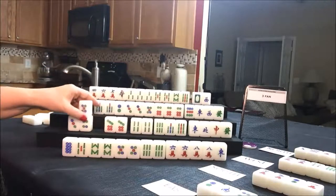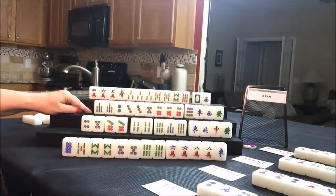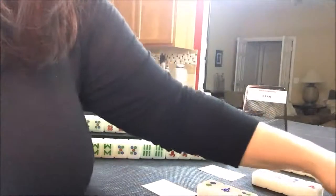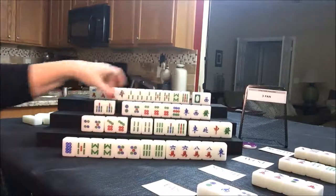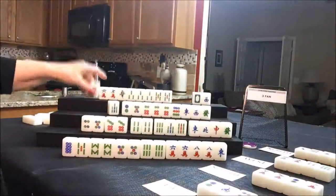West drew a five dot. Let's throw the three dot — there's already one out. Draw for north — three dot. We're going to pung it for west. I'll put that out under the flowers for west. They have a pung out and they're going to commit to dots with honors. Let's get rid of the seven bam — nobody can take a seven bam. Yes, north can chow! Let's chow for north — seven bam — and we'll discard a four crack.